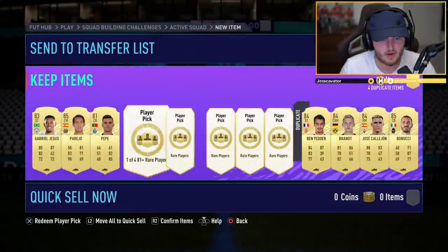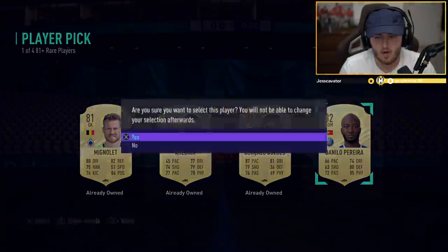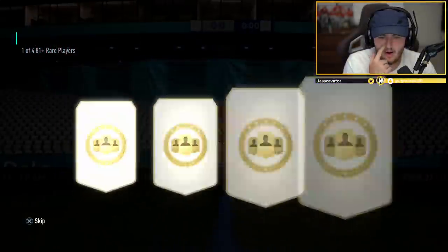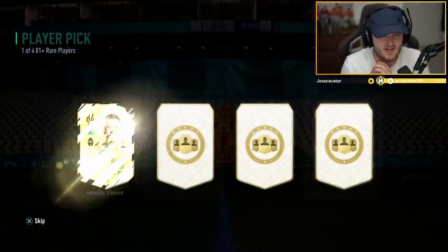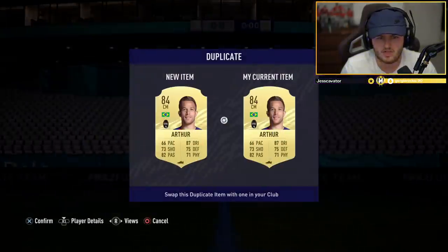If we can get one of these new green cards, that'd be nice. Nothing there — we've got Lucas Leiva. Four more remaining on this page. Not looking ideal. Kimpembe, I'll take that. Coutinho as well. And the last of this first page — no green card. No walkout as of yet. A couple of 85s, some 84s, some 83s. Not too bad, but I was hoping for a little bit better.